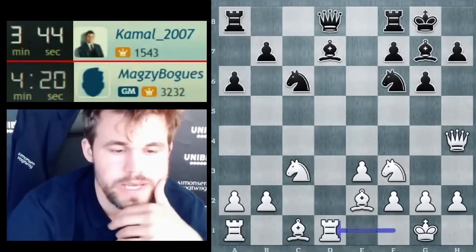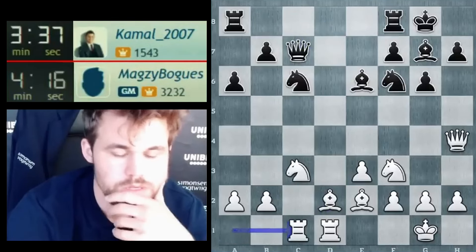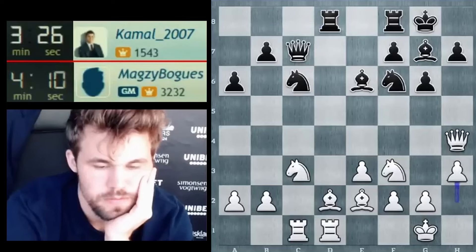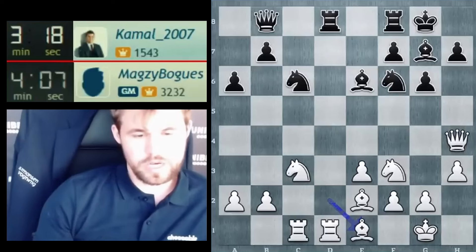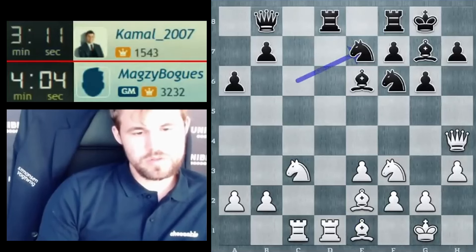Rook d1, I guess — developing my pieces. Bishop d2, it's all good. Rook c1, and thus development is completed. Once development is completed, you can create some air for your king. We proceed to try and exchange some pieces, in this case the rooks. The bishops are usually quite well placed on e1 or e8 in these sort of structures — you just tuck them away, put the rooks in the center, and the bishop can be active on c3 or b4 later on.